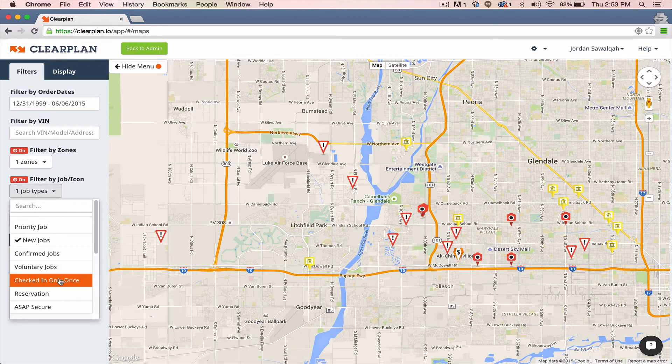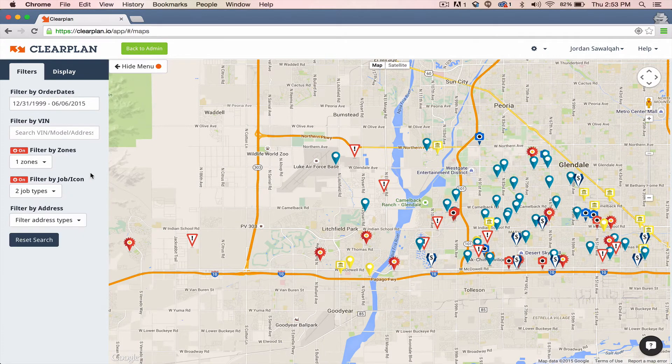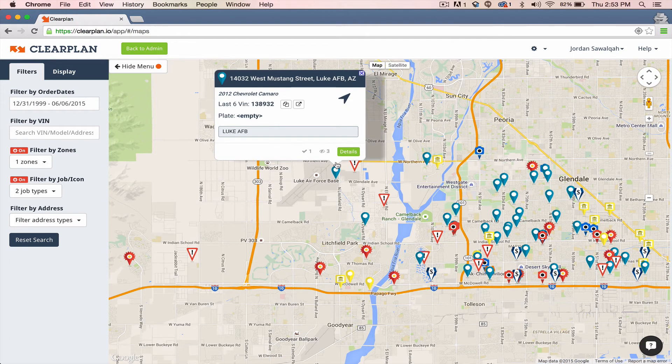I want you to watch my map when I click on this. So I'm going to click on 'checked in only once' right now. Look at how many more jobs came into my zone. A checked-in-only-once job is still a new job, because depending on what time that job was checked in, you still have an opportunity to go get that vehicle. So if we take this job right here next to the Air Force Base, we can see it's been three days since the last check-in, and we have total check-ins of one.